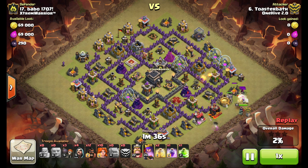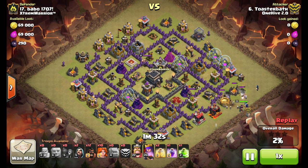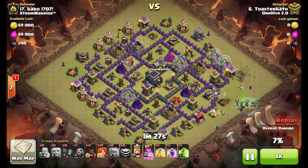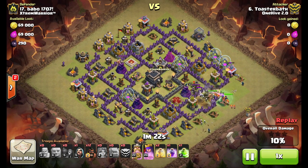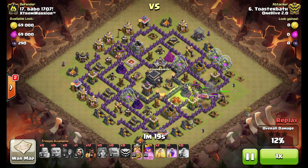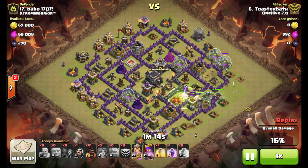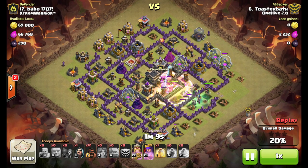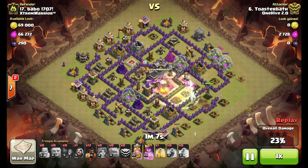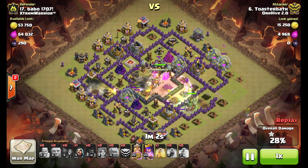Clan castle goes down — I have two witches, a wizard, and a couple of barbs. Start creating my funnel, golem goes down, wall breakers let them in. The other side of the funnel is getting created with that wizard, and once that archer tower goes down on the right I've eliminated that double giant bomb spot. Valks go down, jump spell — they're going to take out the Archer Queen very quickly and then push right into the core. Rage and then heal, and I drop one hog to the left to eliminate the other double giant bomb spot, then the remaining hogs come in.